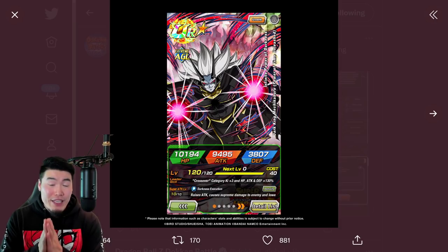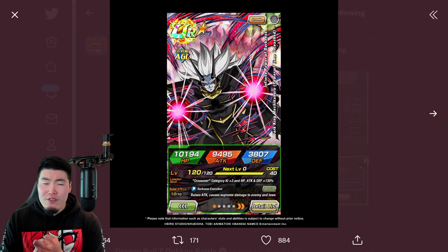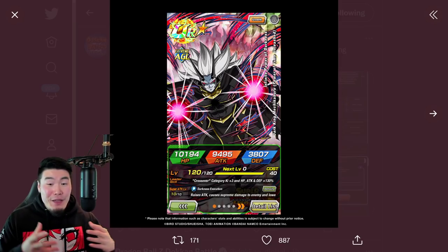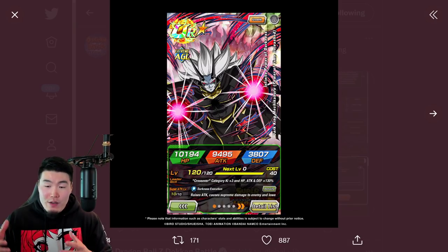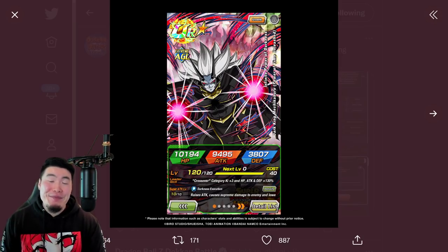Either way, we have the info right now for the Dark King Mechikabura, the Super Saiyan God Xeno Trunks, and the Xeno Pan. And they are... I don't even know what the right word to use for them is. 'Broken' or 'busted' just seem too mild. They make last year's Heroes units look like hot garbage in comparison — and those units are still really good. The Super Saiyan 4 Vegito, the Super Saiyan 4 Broly — still very good units — but these guys are on a whole different level.